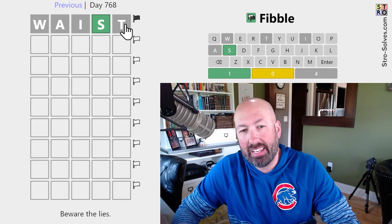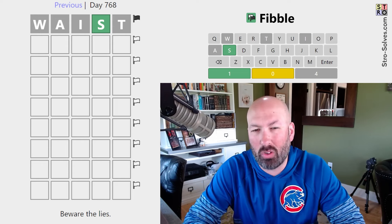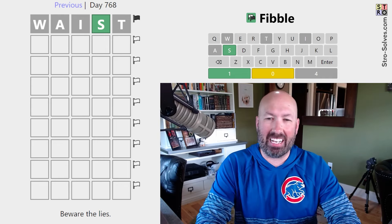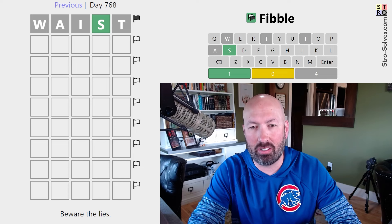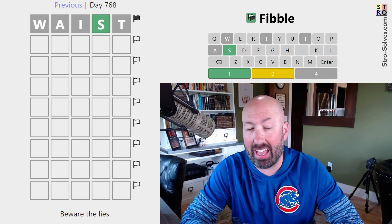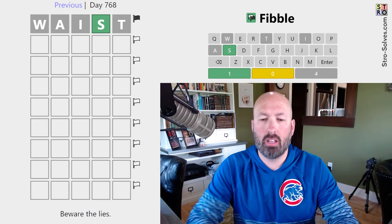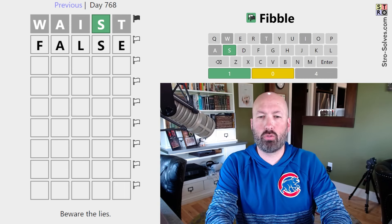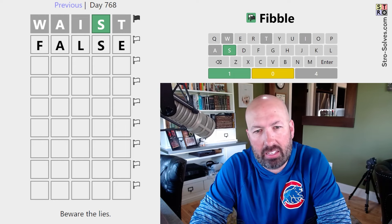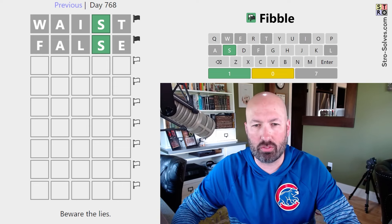They're starting us with WASTE, and it would kind of be a waste if I repeated too many of those grays. I also like to find contradictions. I hate doing too many grays, because you know that at most one of those grays is in the word. It's possible that the S is supposed to be gray and none of those letters are in the word. But let's do FALSE, which is going to repeat a couple of the letters, get some new letters, and it kind of ties in with the lying thing - one of these clues is false.